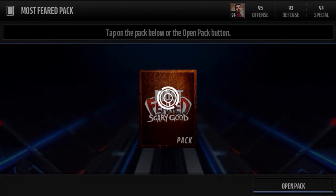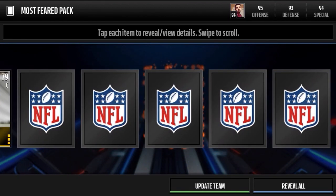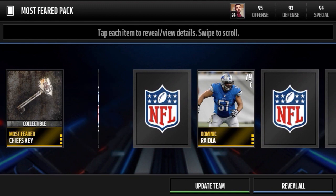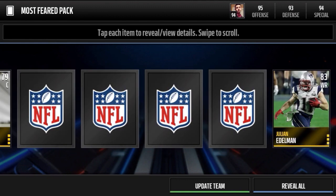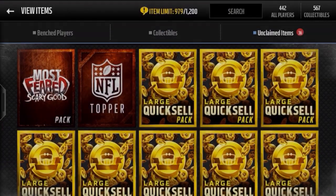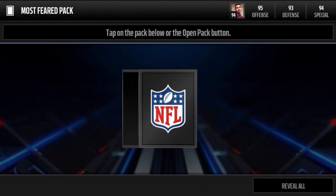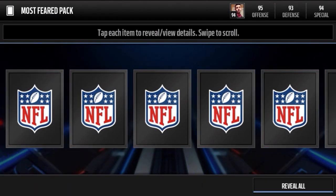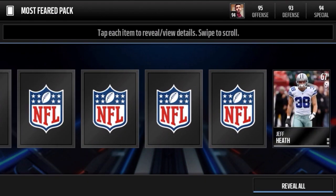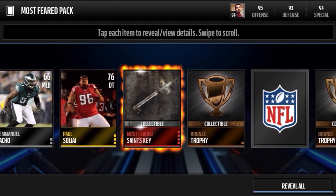Two more packs guys, here we go. Give me that elite most feared. Here's a Chiefs key, Julian Edelman base, Teron Armstead, bronze trophy, bronze trophy galore. All right our last pack before we hit the topper guys. Man can we get even like a Gronk — Gronk would be sick as well. So I don't think we're gonna get anything good in this bundle except that Wake and those two keys, so not the worst bundle.